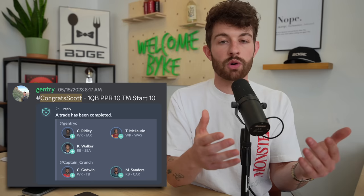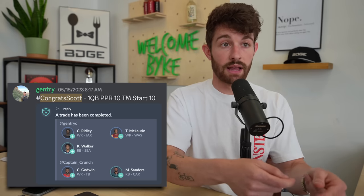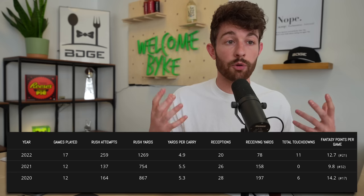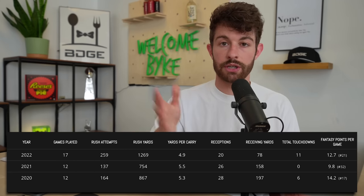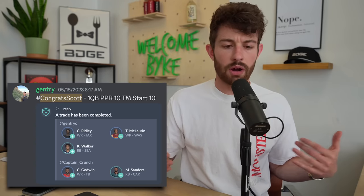Sanders has gotten worse and worse each year as a pass-catching running back, and now he's going to Carolina where Duce Staley operates with a committee at running back. In full PPR last year he was the RB22 despite a career year of 1,250 rushing yards and 11 rushing touchdowns. I like Godwin a lot, but I love Ridley and McLaurin — and you're getting two of them. That's a massive dub for Gentry.